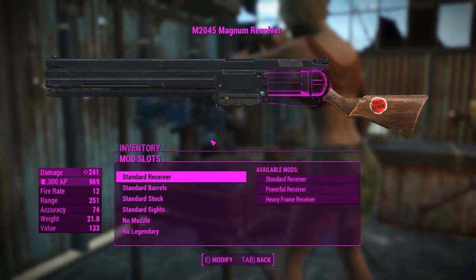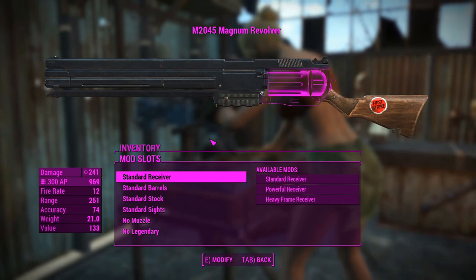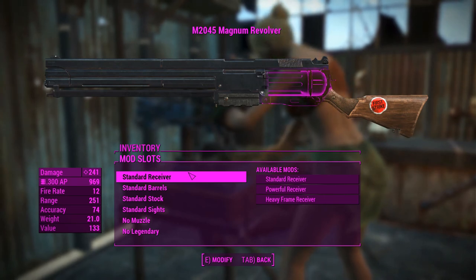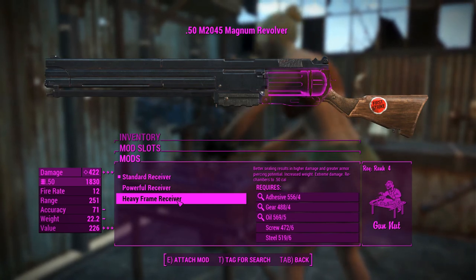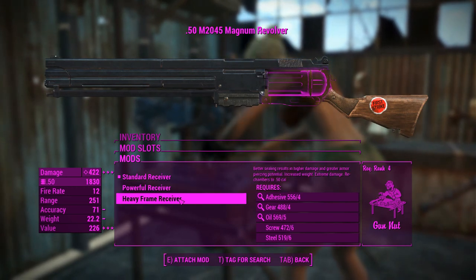G'day, this is Captain Noob and this is the M2045 Magnum revolver — a big giant revolver magnum that is somewhat customizable. We'll get into the attachments now. First of all you've got the standard powerful and heavy frame receiver. The heavy frame receiver makes this thing fire 50 caliber bullets rather than the 300 AP.